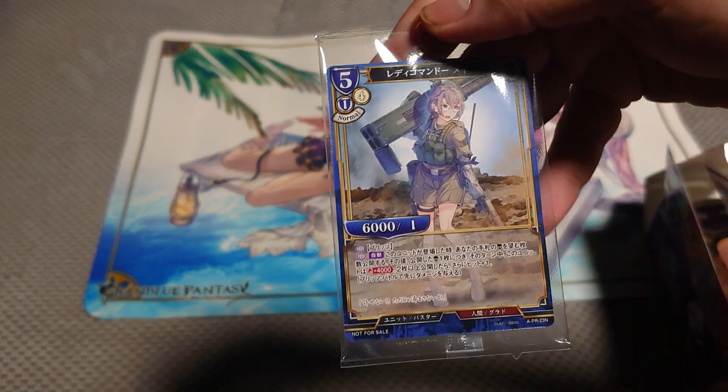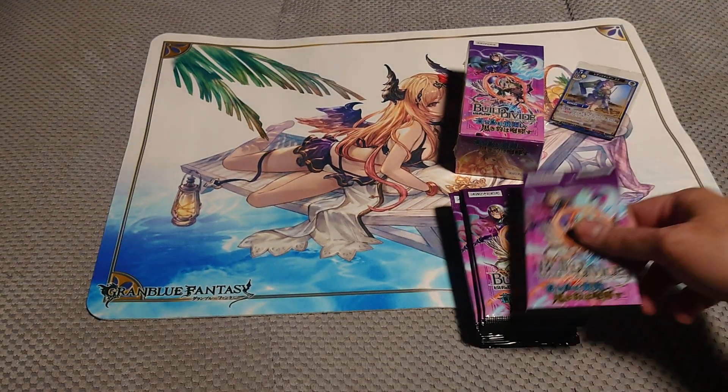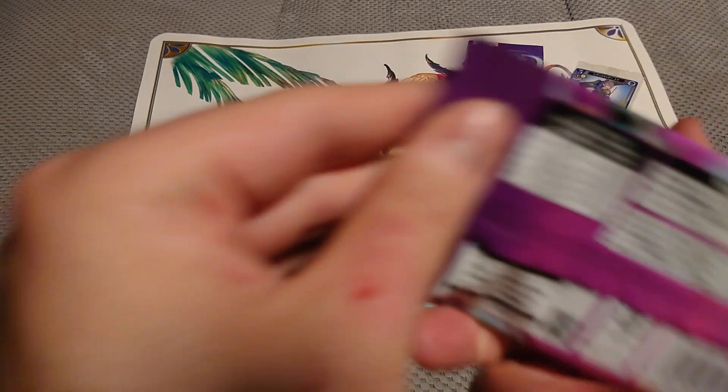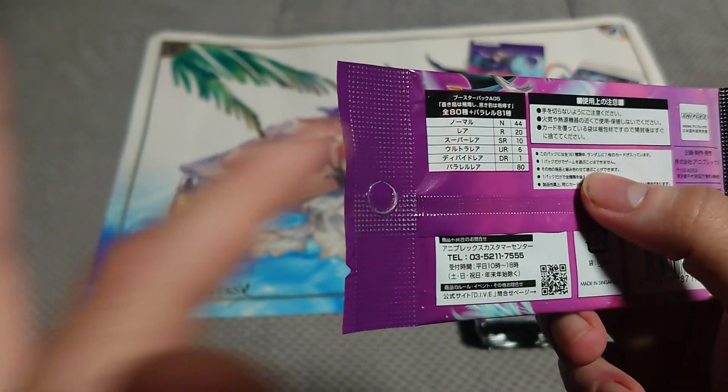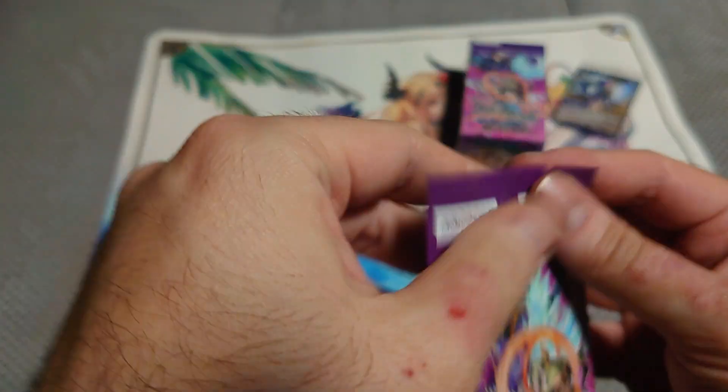Our promo — we have surprisingly a lot of them. I'm not doing any price checks, we'll check later. It's 44 normals, 20 rares, 10 super rares, 6 ultra rares, 1 DR — so 80 cards in total.